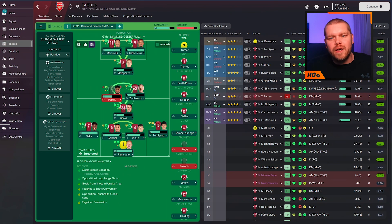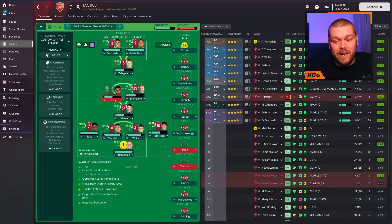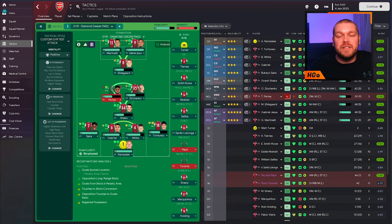First and foremost, this is the diamond shape we are talking about. This is GYR's Diamond Giza - a big fan of this name actually. You've got the two bad boy Brazilians up top in Gabriel Jesus and Martinelli in this particular test that we've done with Arsenal. We always test things with a top tier team, but we have done other tests with this particular tactic.